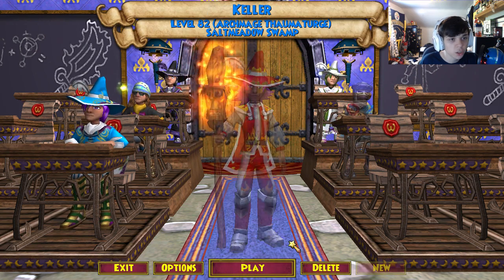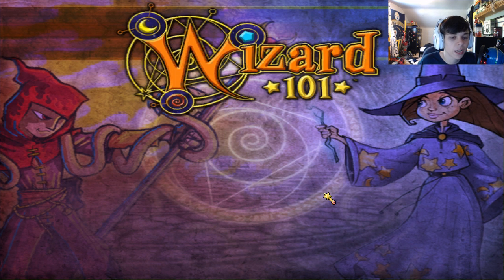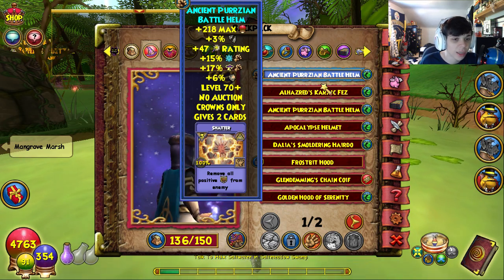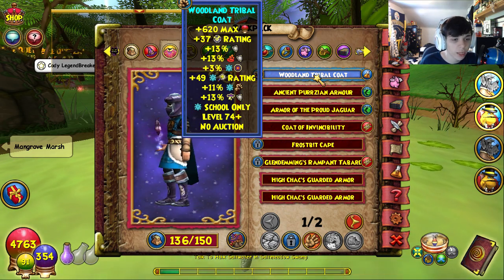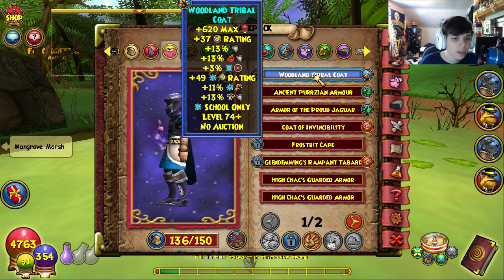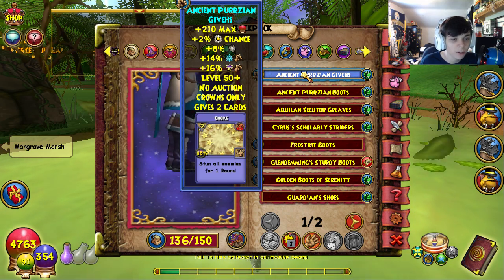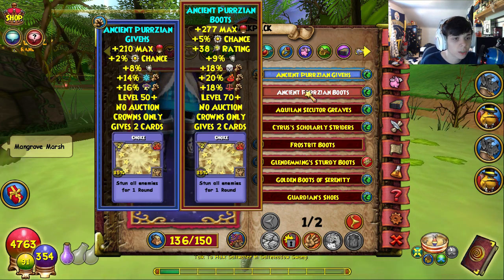Let's do my ice - Keller. I don't really have a stitch going on because why stitch in the middle of questing? We're in Azteca. For my ice I have the Ancient Persian Battle Helm - not the greatest but that's the only thing I really have right now. I got it from the Gulchers Ward pack. The Woodland Travel Coat - you can craft it at level 74, you have to be a Transcendent Crafter. I did it on my death and transferred it over.